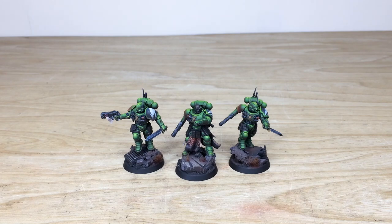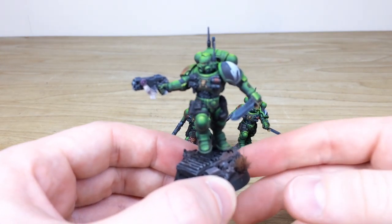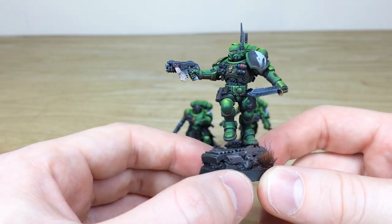So let's have a look at these awesome Salamanders Primaris Reavers. They've been worked on by Fletch, one of the artists here at Siege. Some awesome attention to detail on them, and a little bit of converting as well as some freehand. So a nice selection of different things that have been done on them. We'll pull them forward individually so you can have a look at them — a really awesome scheme. Obviously the Salamanders in this lovely vibrant green.